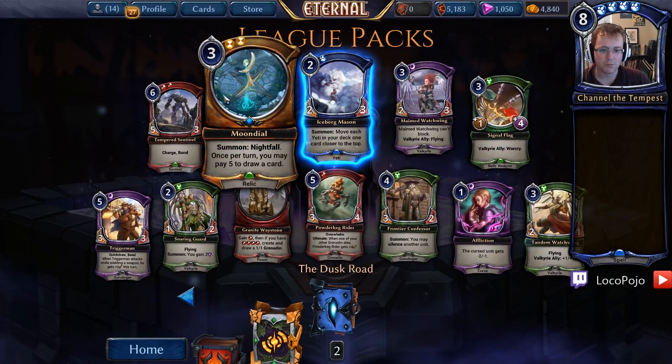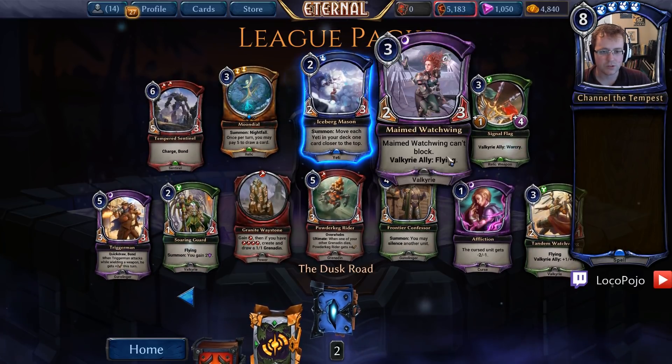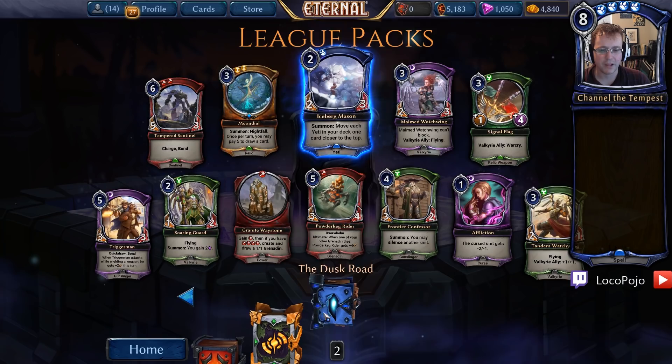Moondial is a pretty powerful card for playing control-style stuff — we want to play Elysian. We have a cool Sentinel here, Affliction is good removal. There's been quite a few Valkyrie. Aimed Watchwing and Tandem Watchwing makes more. Soaring Guard makes three in a row in one pack, that's pretty cool.